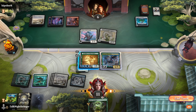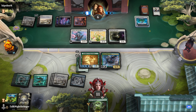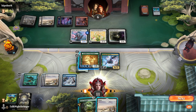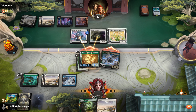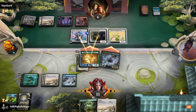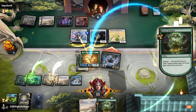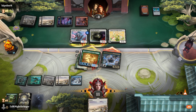Our opponent drops to six and we play our flying turtle, the land, and then attack. The opponent blocks with everything — that's seven damage. We play the Favor of Jukai channeled — that's eight, and six damage through the air — and that's game two. What a start.